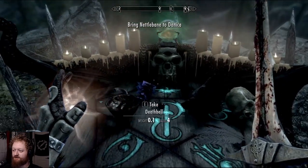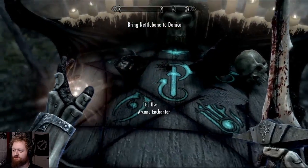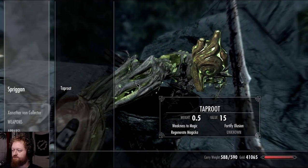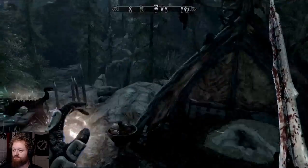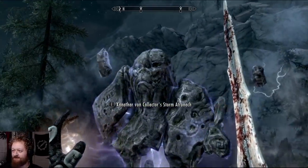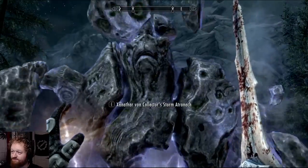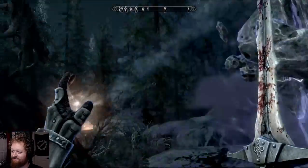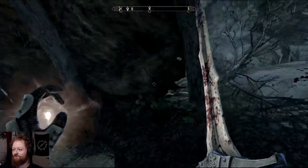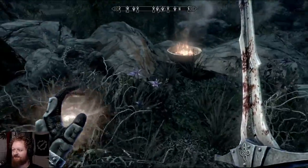Can't pick that up. Soul gem, deathbell — nothing else on that table. You're awesome, dog man. Your face — you kind of got a bit of it missing there, floating off to the side. Glass arrows, nice — light, light, light.